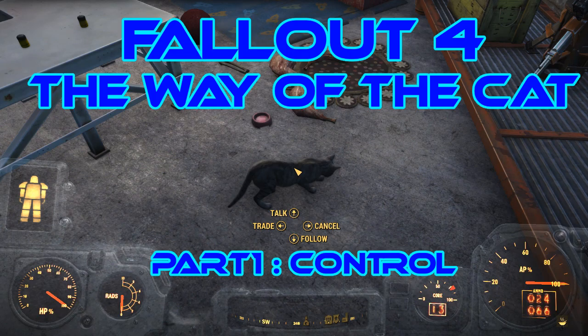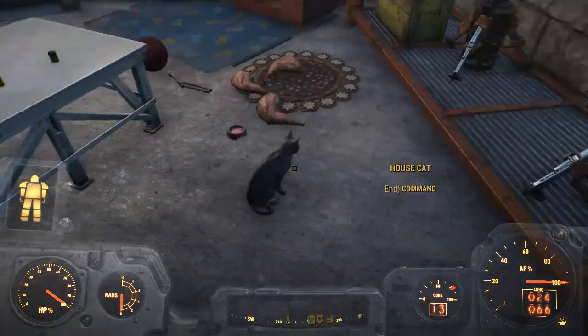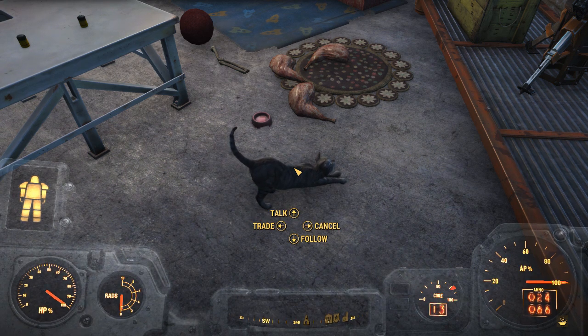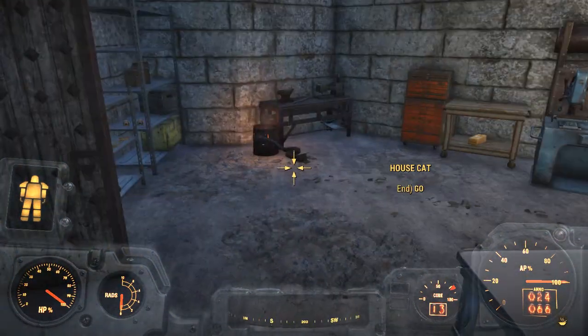Hello and welcome back to my Fallout 4 experience. Today we're learning the way of the cat. We have the cat from the previous exercise — we did this yesterday. We're going to put it in follow mode and then stand over here.